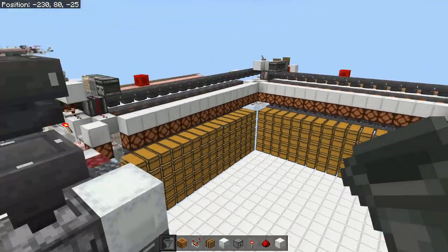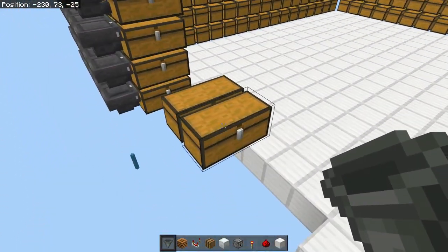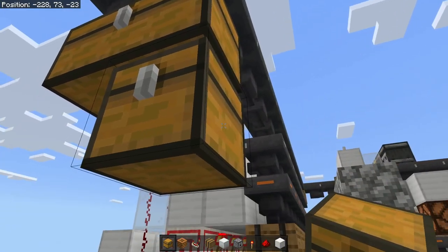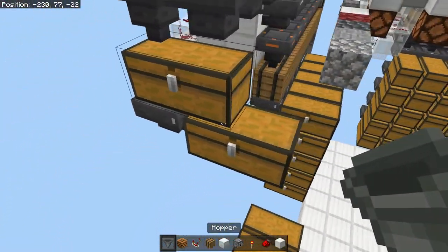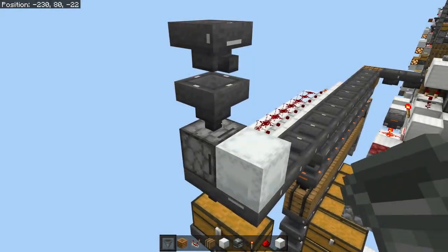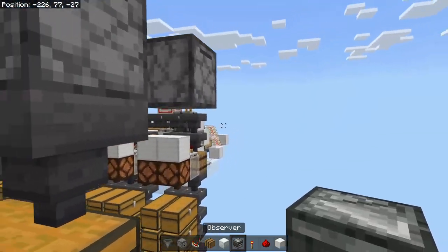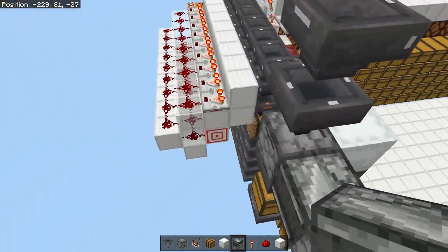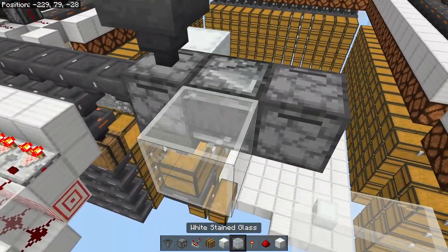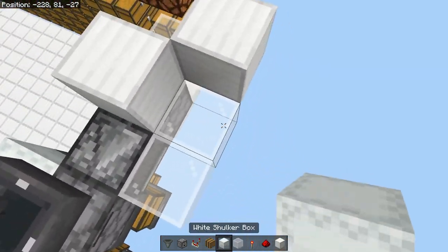I recommend pointing towards the center or to the edges. Put a double chest here and a double chest here, with a hopper going into there. Now grab your observers — we're going to put it one block gap, put an observer on the outside not going towards the center of the belt but towards the outside, and we are going to create a clock. The clock is just a simple one and the whole point is to keep it pulsing as much as possible.